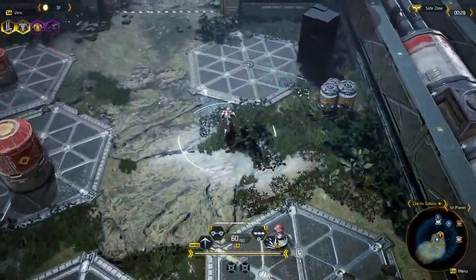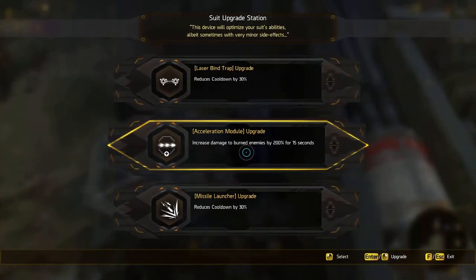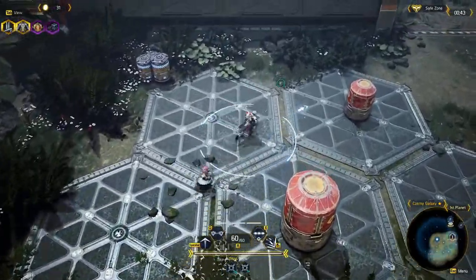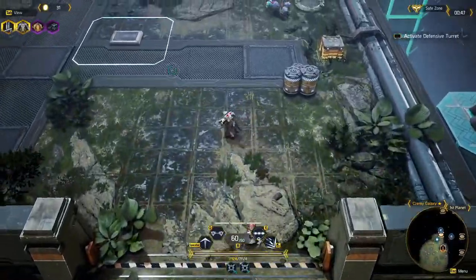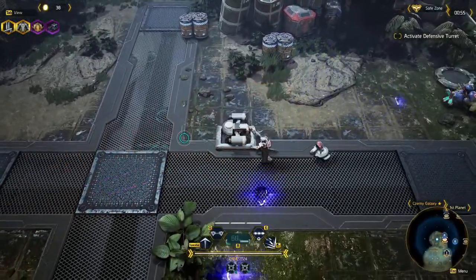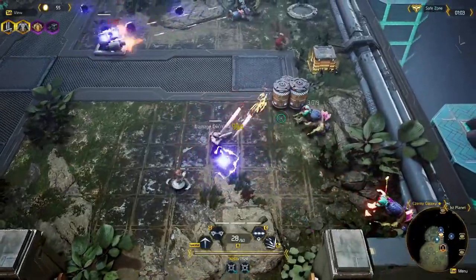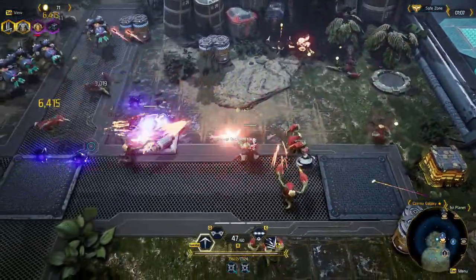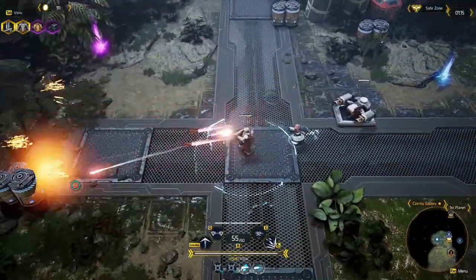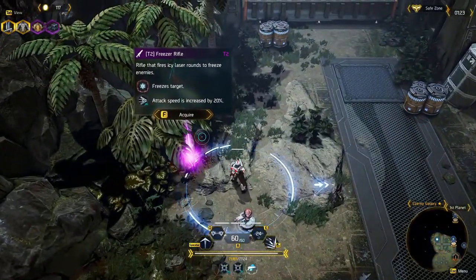This is a health pickup — we have some very small health regen but not a lot, so we'll probably have to find some. I'm standing on this to activate it; it's a turret that takes a lot of the aggro. On the first level you don't have to worry too much. There's a new weapon drop — it says 'Freeze Rifle' in the top right, marked as safe zone. We'll try it out.